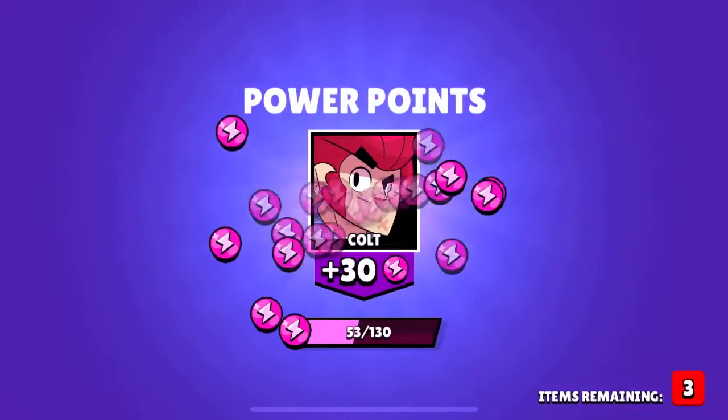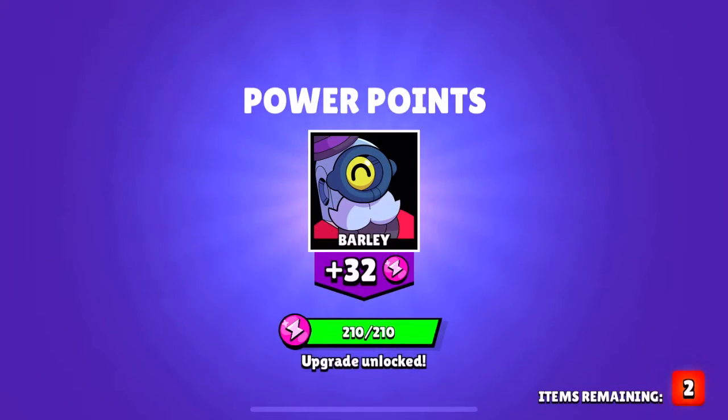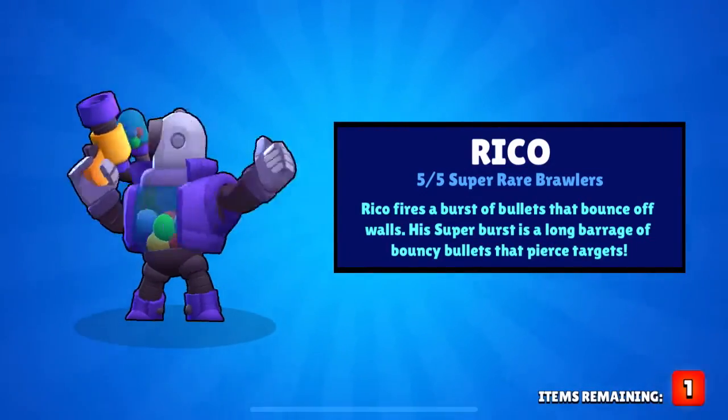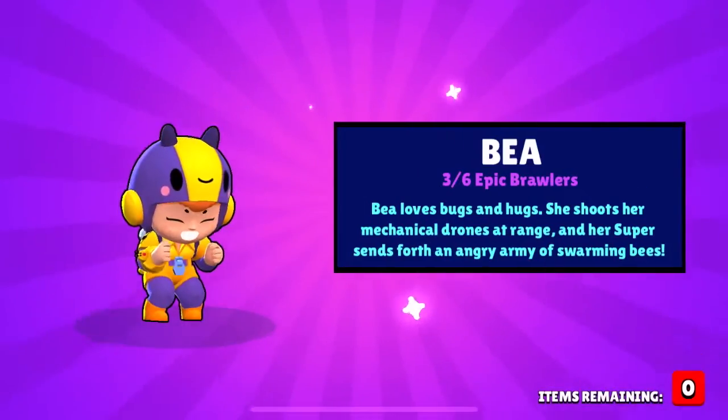We'll start the video off with a quick chest opening — it was a mega chest and actually pretty lucky because I ended up pulling two brawlers out of it: Rico, as you can see, and also the epic brawler B. So that's pretty cool and a fun start to the day.